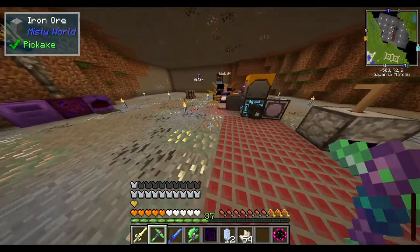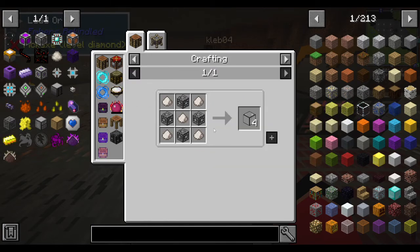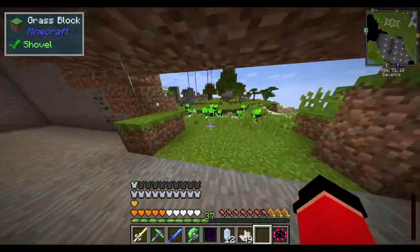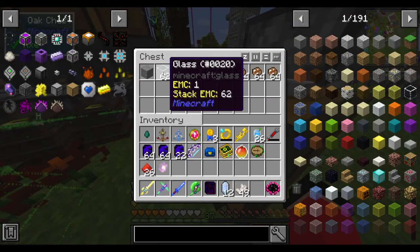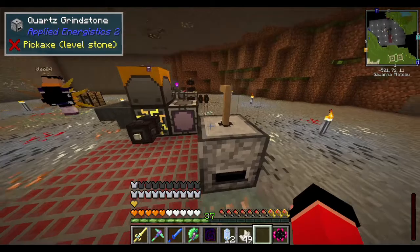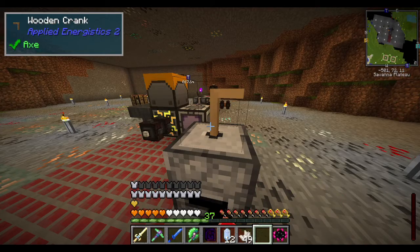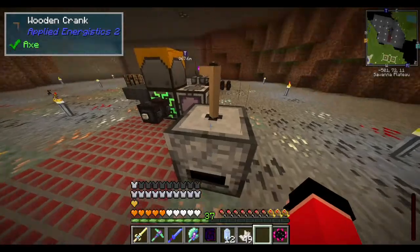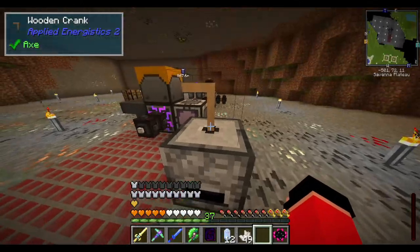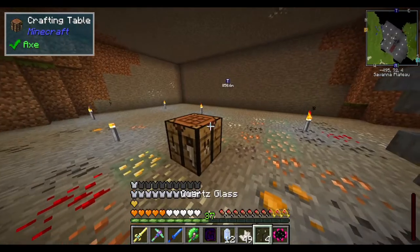I have another quartz — what do we need for quartz glass again? It's four glass and five quartz dust. Let me go check to see if we have glass. We do. Also, as you guys can see, I can now access the ME system without having the wireless crafting terminal in my hand because it's in my bauble slot. I keep forgetting that I have to do all of this crafting in the arcane workbench.